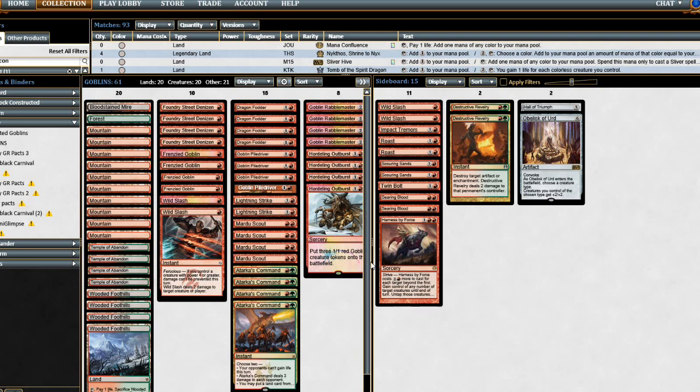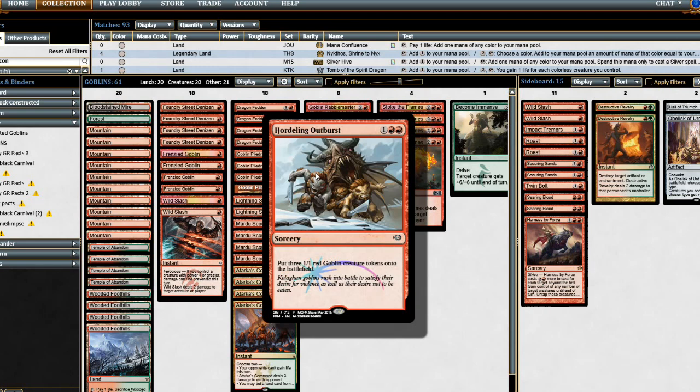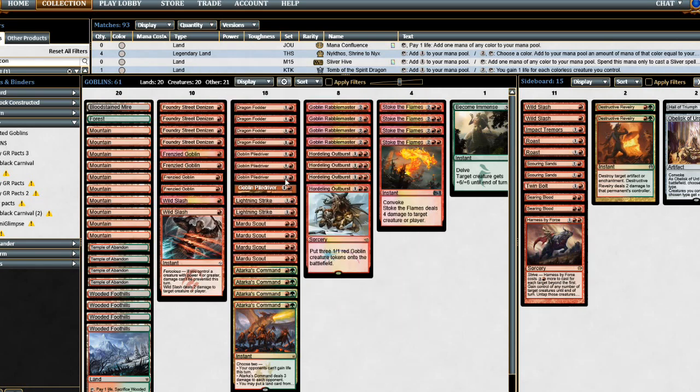Pretty self-explanatory — you've seen lists like this from me before. There were a few other Goblins spoiled out of M15 that we can think about putting in here. I'll have to check the spoilers again. Go check out my videos for cards I think you should speculate on for Modern. If we get some more Goblins, I could see dropping Hordeling Outburst and Dragon Fodder, though they have a lot of synergy with Goblin Piledriver and Tarka's Command.